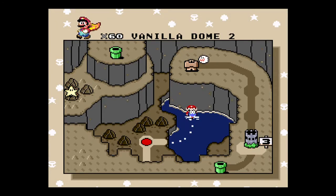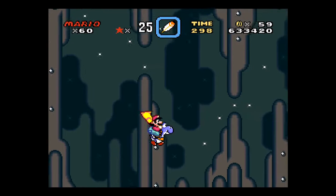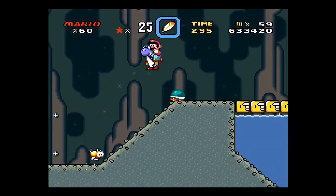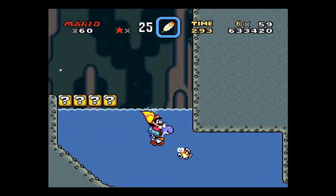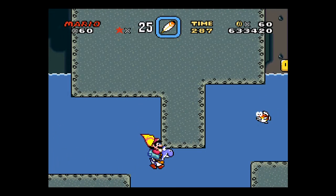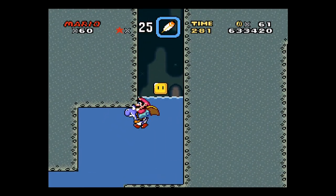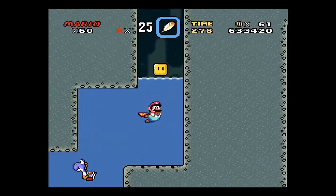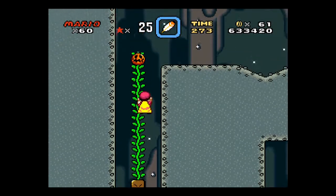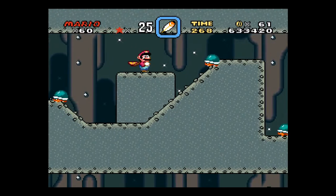On to Vanilla Dome 2 now. We're probably going to do exit 2 first because it leads to the Red Switch Palace — which isn't really red, it's more of a magenta. We'll ditch Yoshi here because we have to climb that little beanstalk.